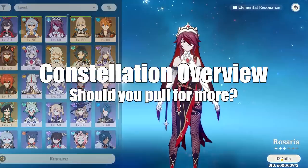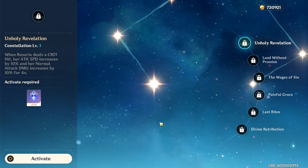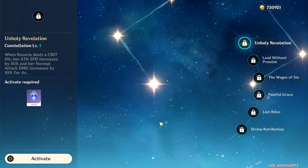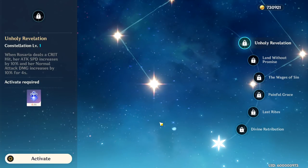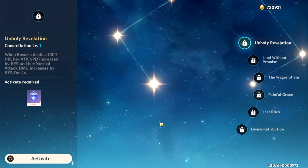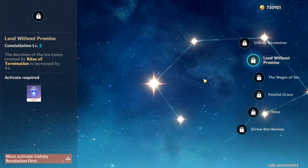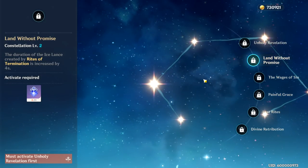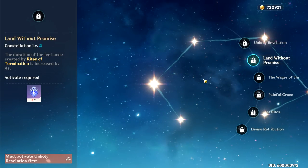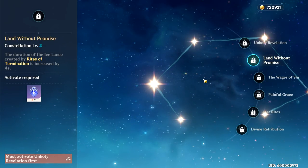Moving on now to Rosaria's Constellations. Constellation 1 makes it so that when she deals a crit hit, her attack speed increases by 10% and her normal attack damage increases by 10% for 4 seconds. This is another reason not to use charged attacks — if you have Constellation 1, there's no point since it only increases normal attack damage, not charged attack damage. This constellation is super awesome for people building main DPS Rosaria. Constellation 2 is freaking awesome: it allows you to get two more ticks of cryo damage from Rites of Termination, her Q ability, by extending the duration by 4 seconds. It also allows for more cryo application, which is just great. Constellation 3 levels up her E by 3.